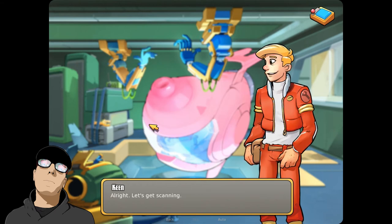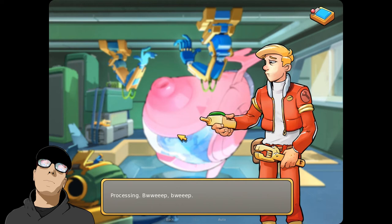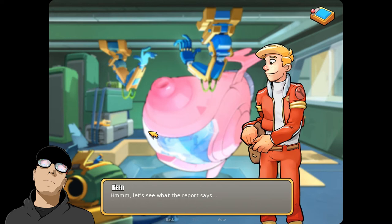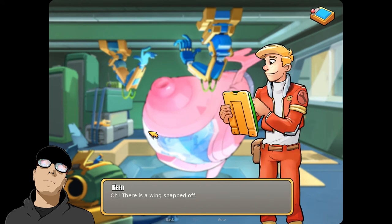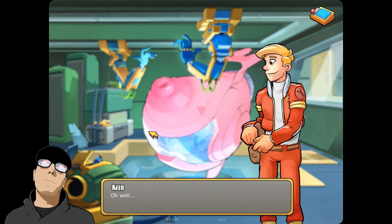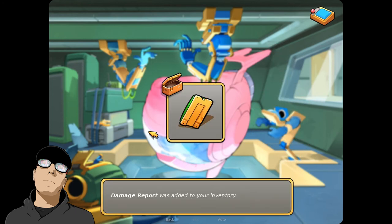Let's get scanning. Damage report ready. Let's see what the report says. Multiple hull breaches, there's a wing snapped off, and the engine is clearly leaking electro fluids. Also, the hatch seems to be jammed. Oh, that's too bad — it'd be a lot easier to fix things from the inside. I guess that concludes my scans for now. Damage report was added to my inventory. Now I need to actually go to the captain's quarters for a debrief.